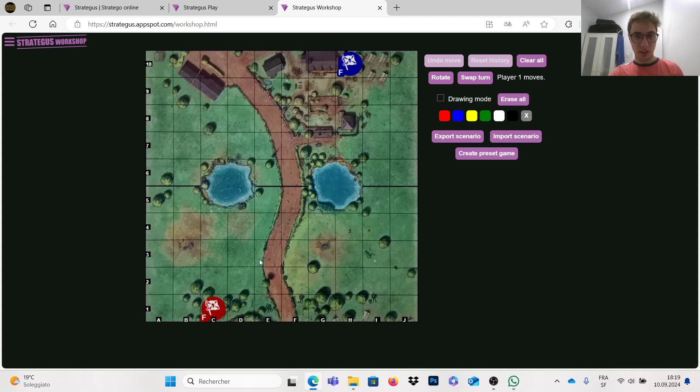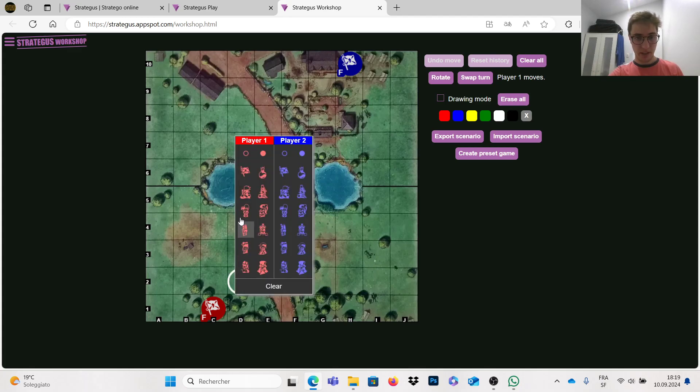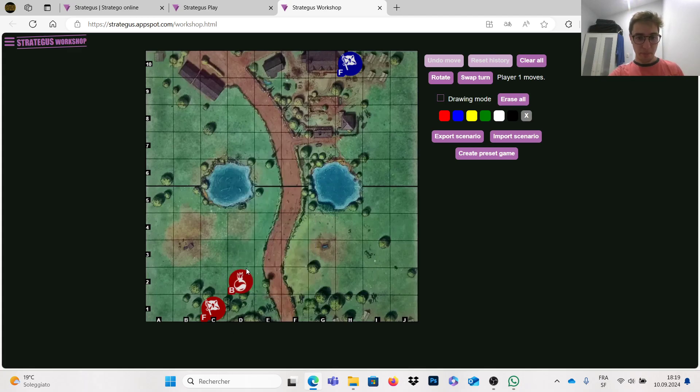We then have the bombs. It's another piece which doesn't move, so once you have placed it at the beginning you can't move it anymore. Any piece which jumps on it will die, except one piece which I will mention later.